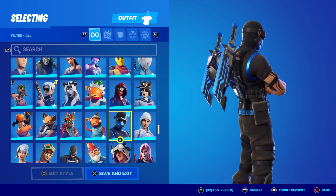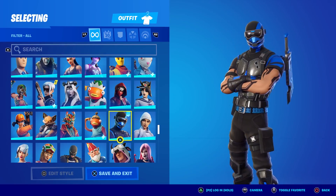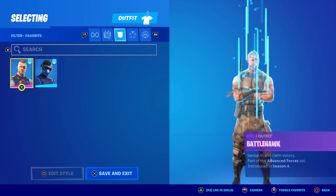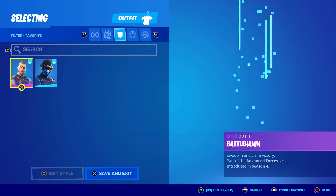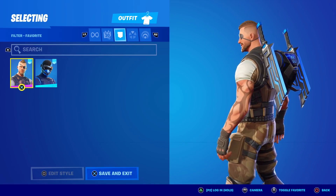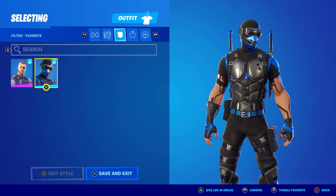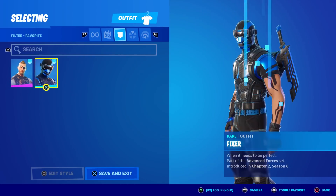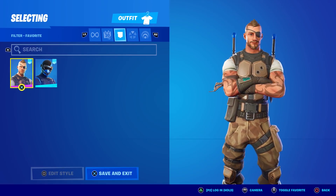I noticed his tattoos on his arms and thought they looked familiar, so I went through all my skins and found this guy from Season 4 who's also in the Advanced Forces set. I thought they were the same tattoos, but look at his arm — they're lighter. Going back and forth, they kind of look the same, but it makes sense because they're in the same set. Almost similar, just a little different — that's where I was remembering it from.